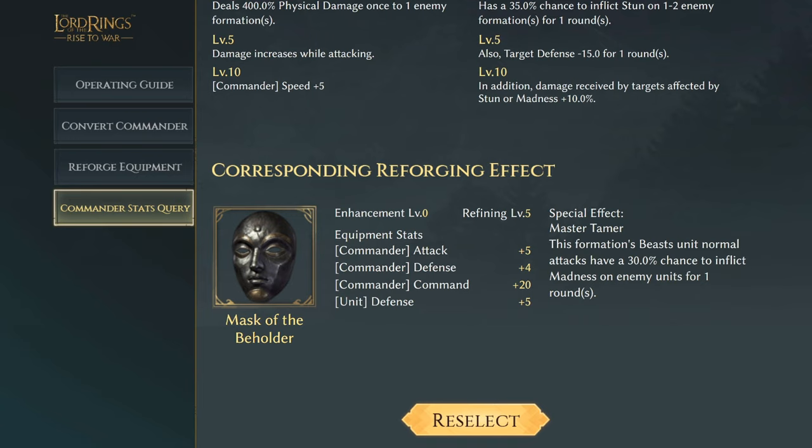Next is Maltox's Mask of the Beholder, with three commander effects and one unit effect. The commander's attack will be plus five and defense plus four, with commander command of plus 20, and unit defense plus five. The special effect Master Tamer: this formation's beast units' normal attacks have a 30% chance to inflict madness on enemy units once per round.